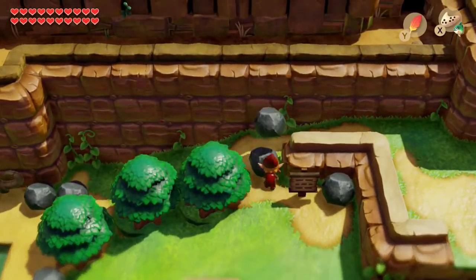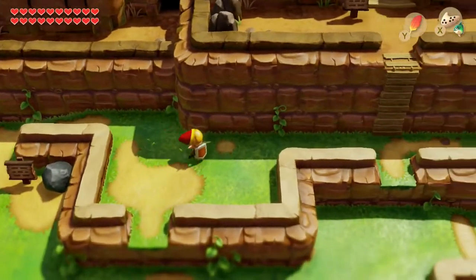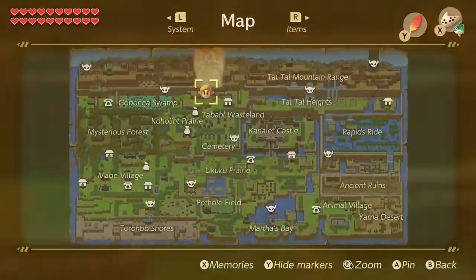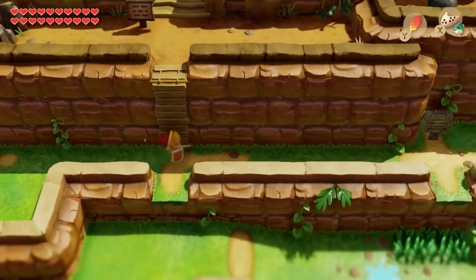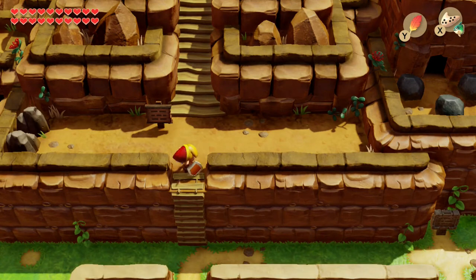I just want to show you the code again, because we're gonna have to remember that when we get to the final dungeon. So we get to the final dungeon, just get to this area, and then we should meet Mr. Owl.